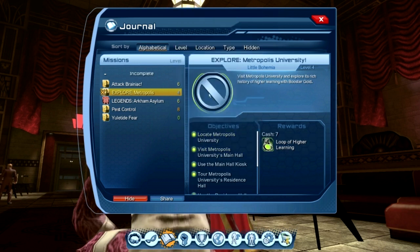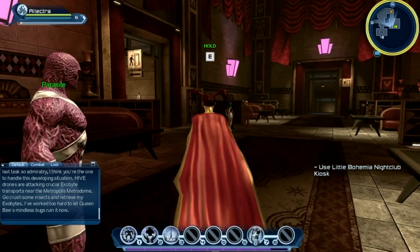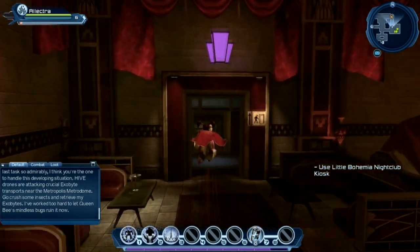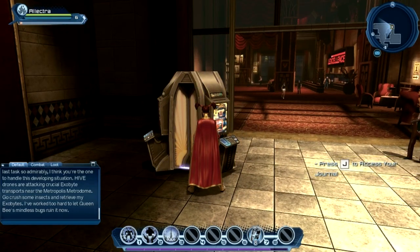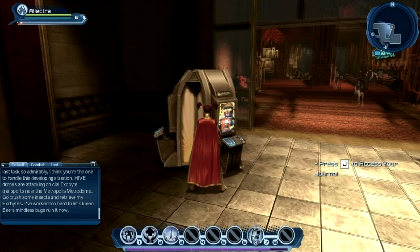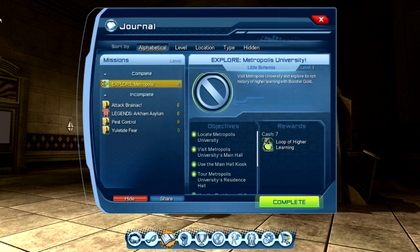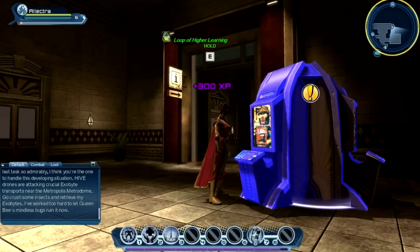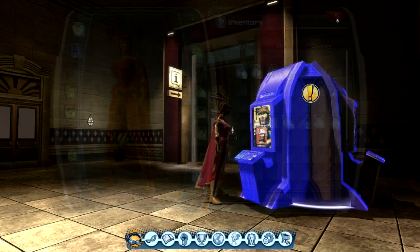As always, try and get these lower level quests out of the way so they don't get too low. Pest control is level 8, we've still got Attack Brainiac at level 6. Let's do the Explore Metropolis one first — use the Little Bohemia nightclub kiosk, and that means we're all done, we just need to hand in. Booster Gold asks: do you feel smarter after spending some time at Metropolis University? We get a Loop of Higher Learning — our very first ring! Yahoo, thank you Booster Gold.